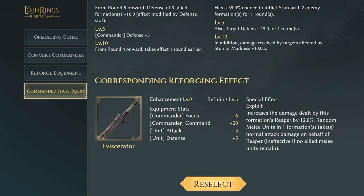Next is Grishnak with the Eviscerator — I do like the name of that equipment. It has commander focus of six, commander command of 20, unit attack and defense of plus five. The special effect Exploit increases the damage dealt by this formation's Reapers by 12%. Random melee units in one formation take normal attack damage on behalf of Reapers, so it helps protect them. It is ineffective if no allied melee units remain in those formations.